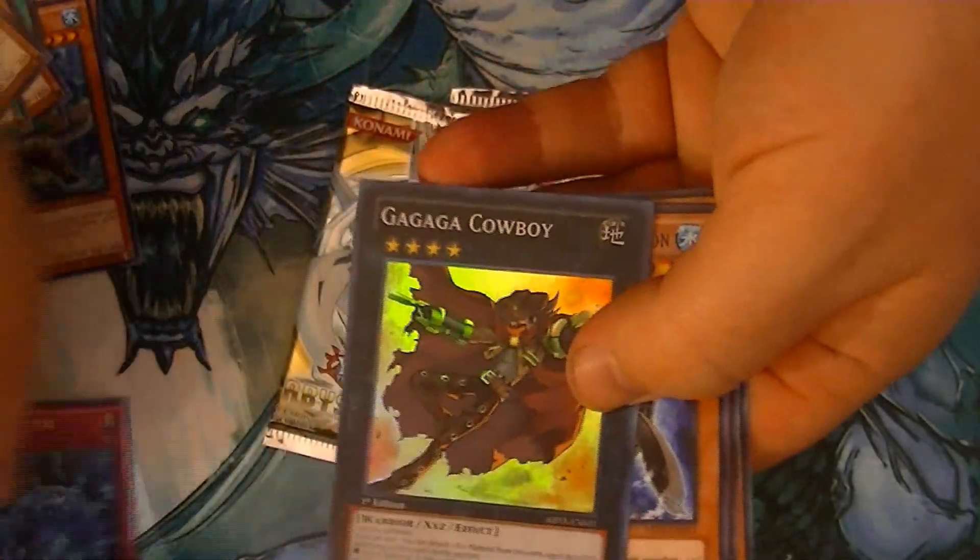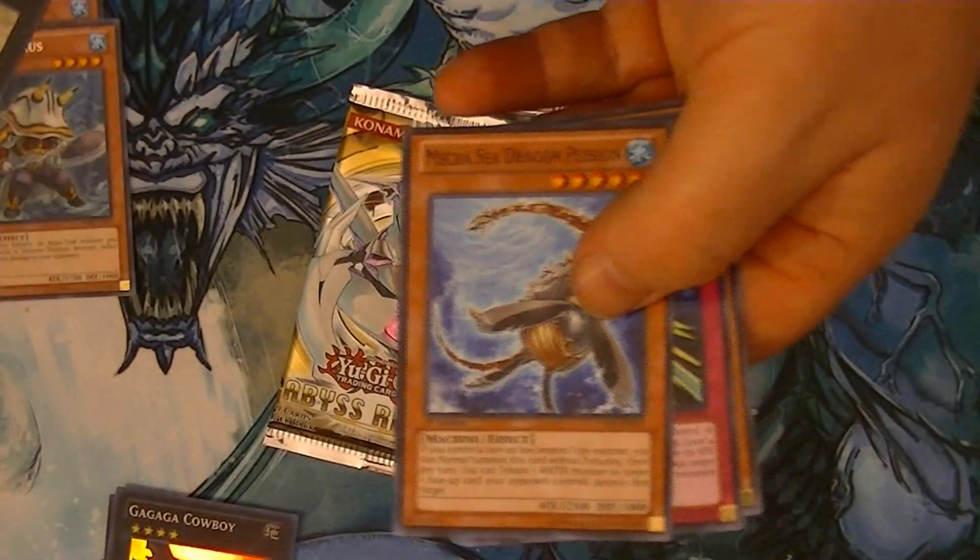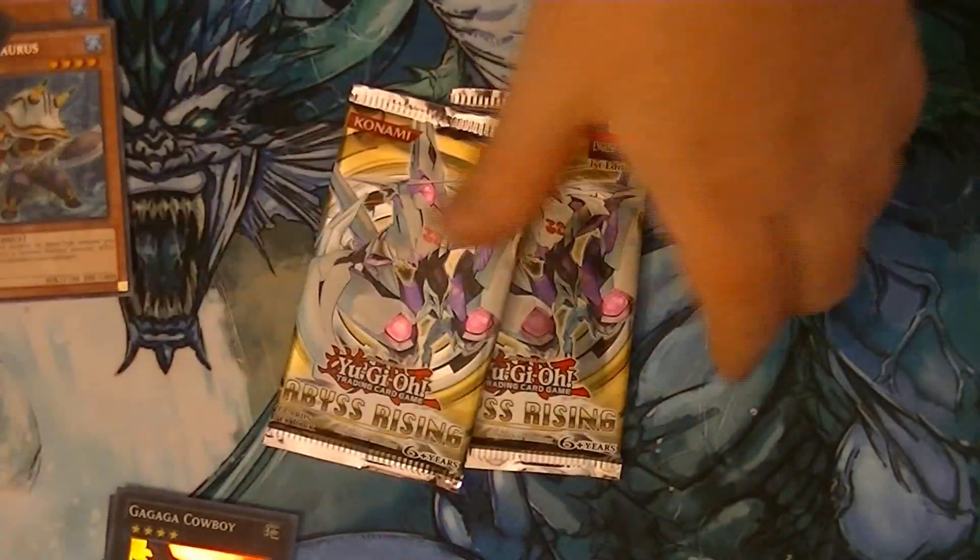Ga Ga Ga Cowboy! Wow. Abyss Sphere and Ga Ga Ga Cowboy — that is really great. That was awesome.